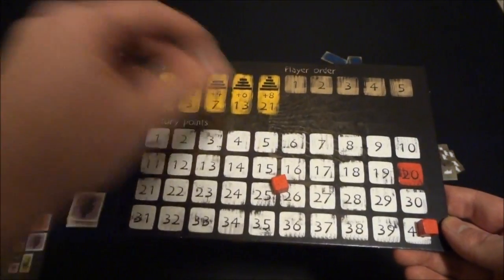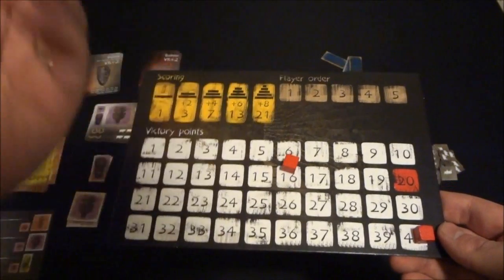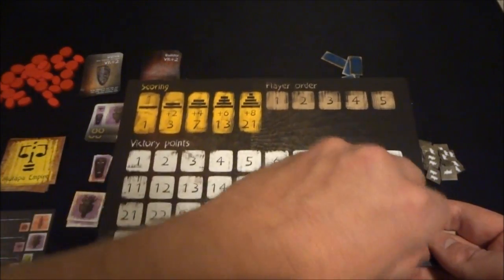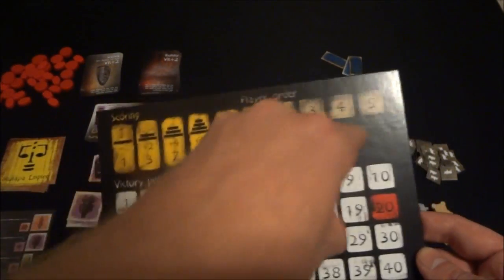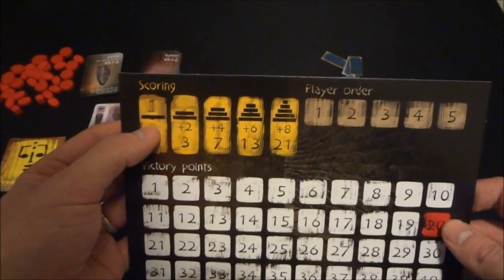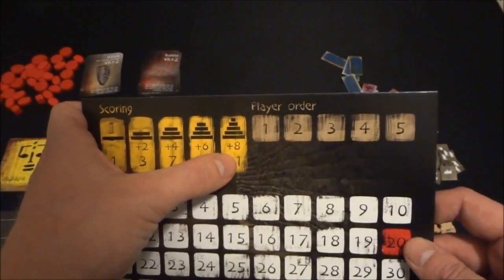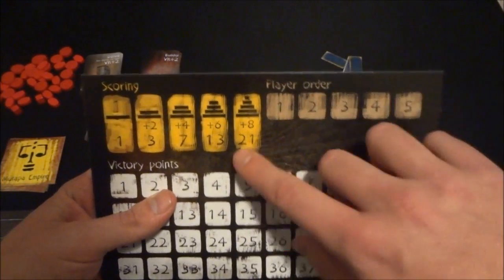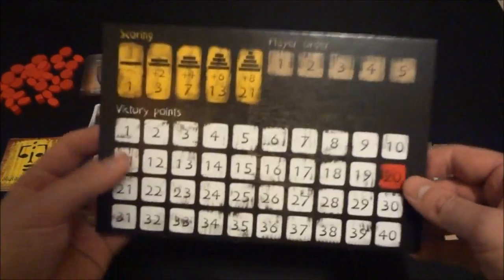You can never go above 40 victory points required, but if you take too many special abilities — becoming too powerful — it's going to require a lot more victory points to win. There's a player aid track here showing that as you build monuments higher, you get more and more points. If you have a monument that is five discs high, that gives you 21 points, which is enough to win the game.